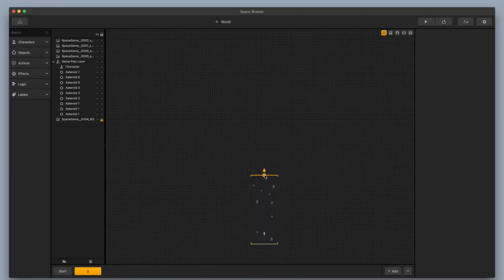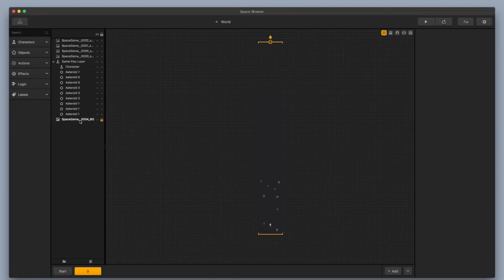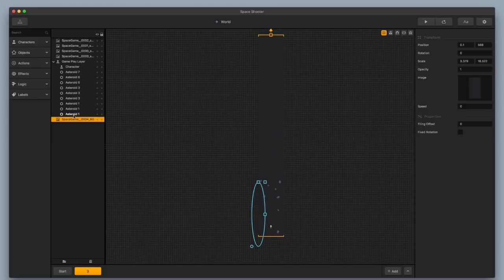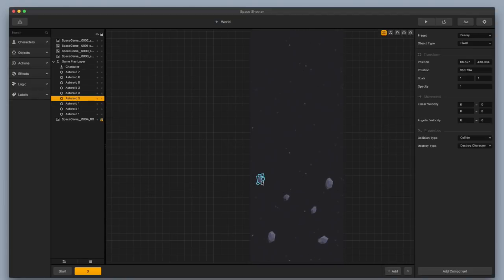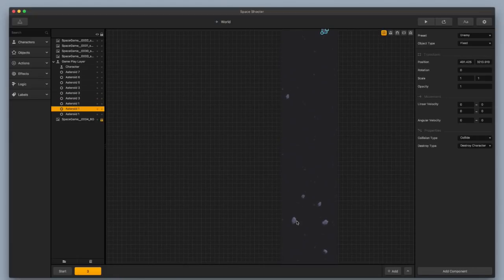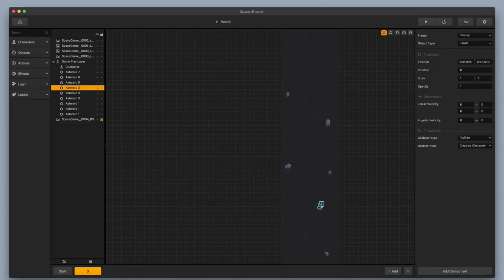I'm going to move this down and stretch it way up. I think I'm going to need to stretch my background as well — you can see there that it gets cut off. I'll grab my background, unlock it, and stretch it all the way up, just a little bit more in case I want to extend this scene. I'll lock it back up and spread out some of these asteroids. I'm going to zoom in and try to disperse the asteroids a little more evenly. We'll probably add a couple extra at some point, and then I think I'm ready to start throwing in my power-up.